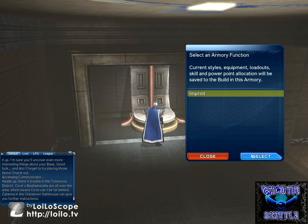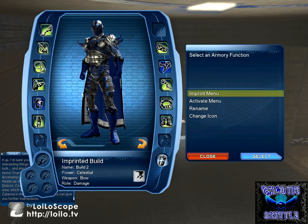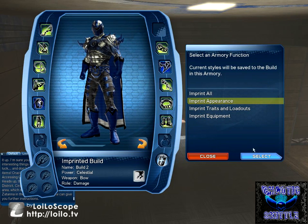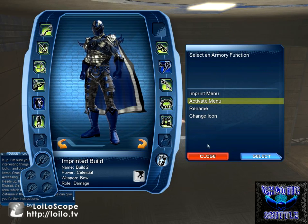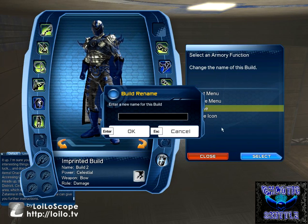What it does is we can imprint. We can imprint our current thing. I'm going to go to imprint menu and I'm just going to imprint appearance — just the appearance. What this is going to do is we're going to rename it. We're going to name it Starter Armor.